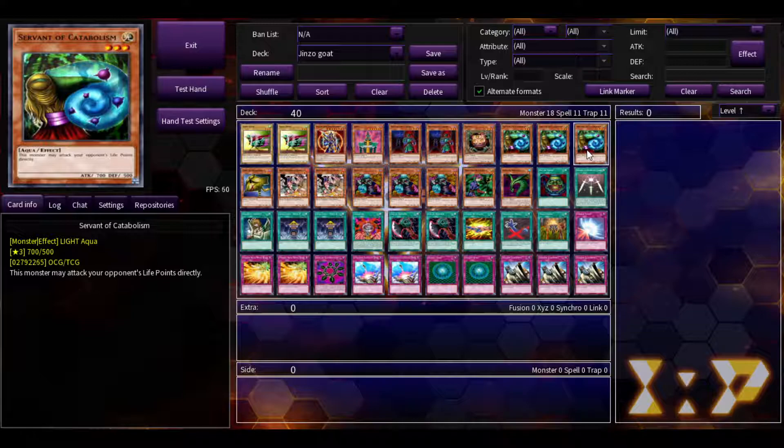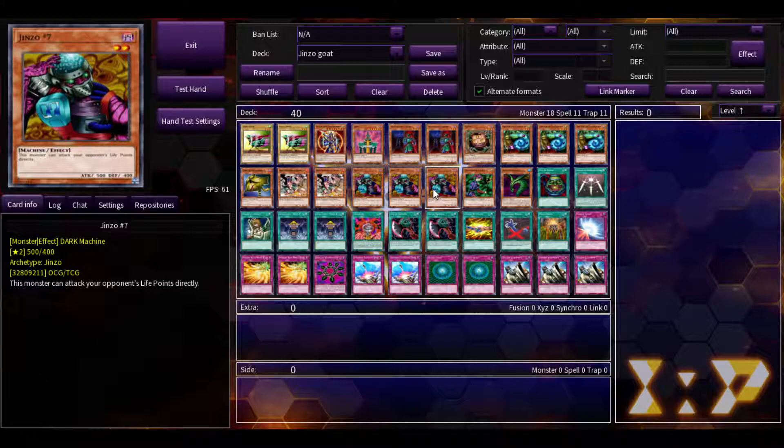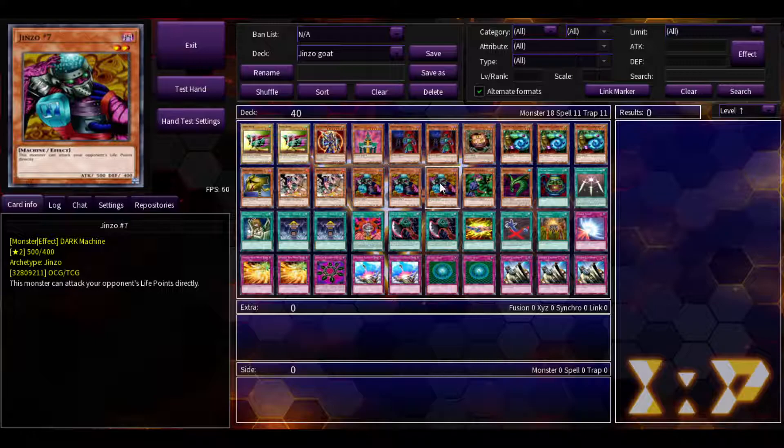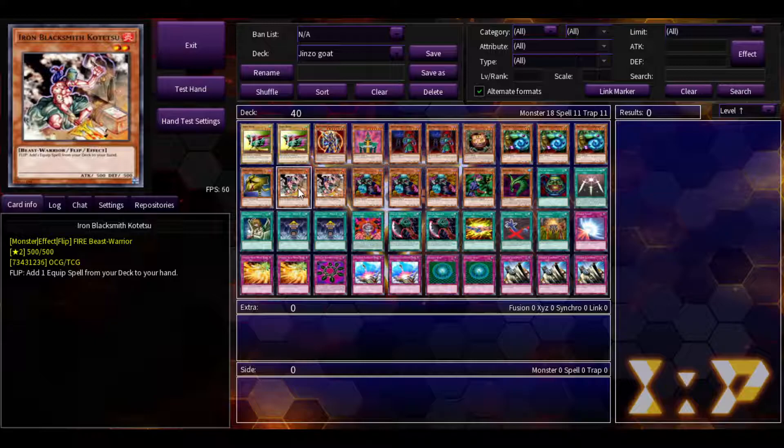Servant of Catabolism is just a light that can attack directly. You can play other direct attackers, but Servant of Catabolism and Jinzo Number Seven work especially well here. Jinzo Number Seven because it's a Jinzo, and it's the highest one that can attack directly. It's also light and dark. These two are the only non-light and non-dark monsters in the deck.